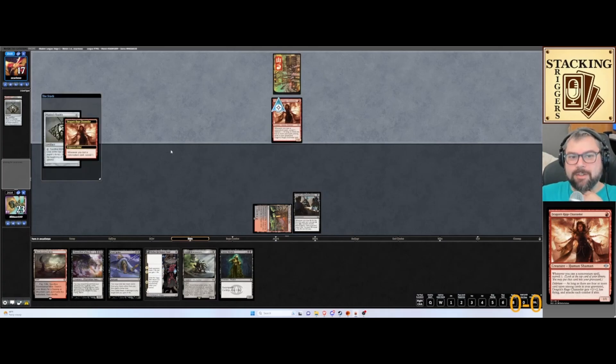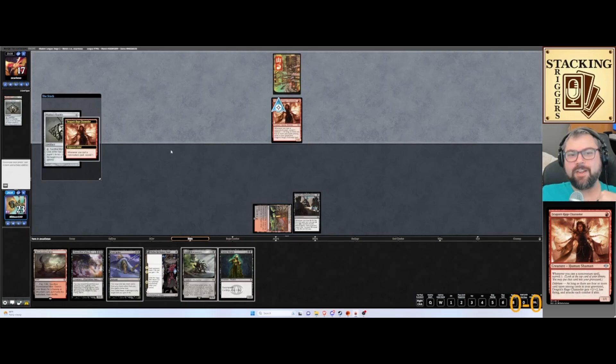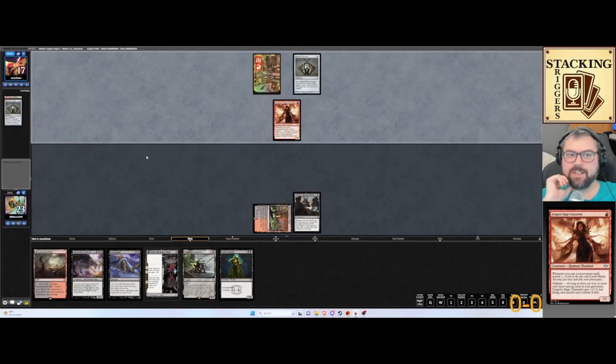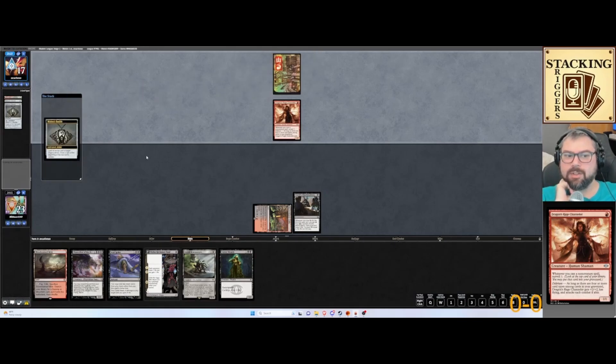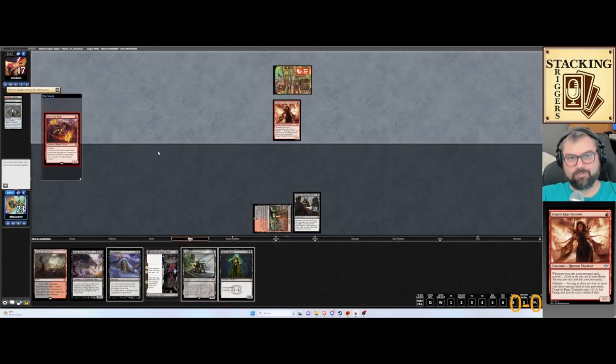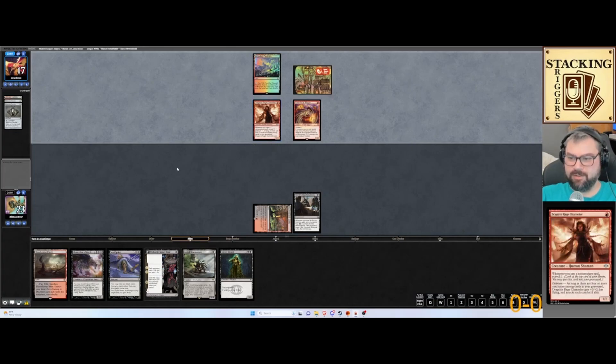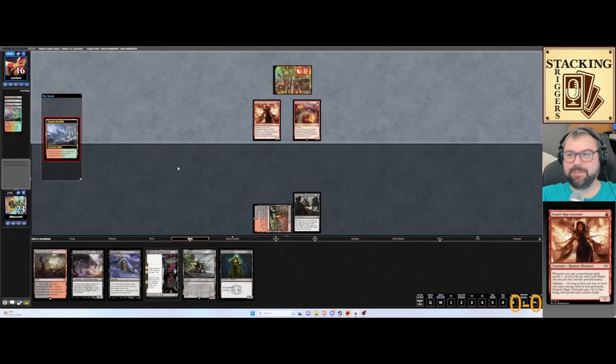We'd be really upset if they get Delirium this turn. That looks like another Mishra's Bauble — it's got two card types, they need two more. They're peeking at us again, so they know we have the Street Wraith but they don't know we have the Soul Spike. Soul Scar Mage — okay, that's actually really good. That means they're not going to get Delirium. And they're doing self-damage.